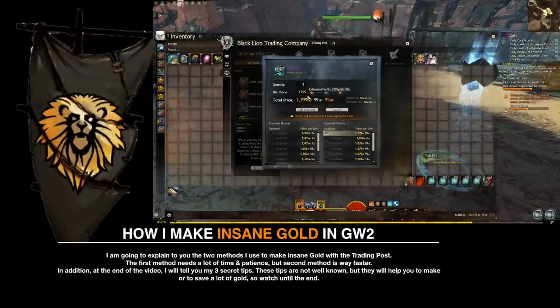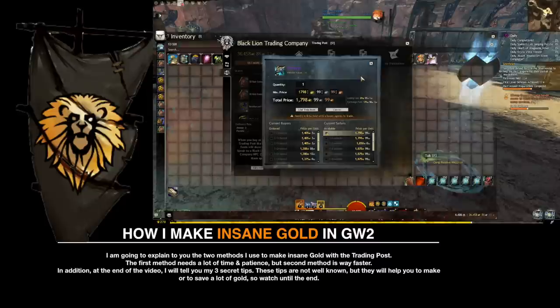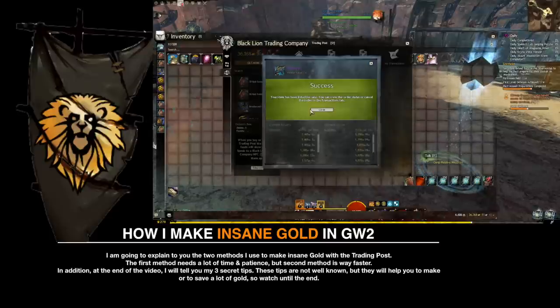I am going to explain the two methods I used to make insane gold with the trading post. The first method needs a lot of time and patience, but the second method is way faster. In addition, at the end of the video, I will tell you my three secret tips. These tips are not well known, but they will help you make or save a lot of gold, so watch until the end.